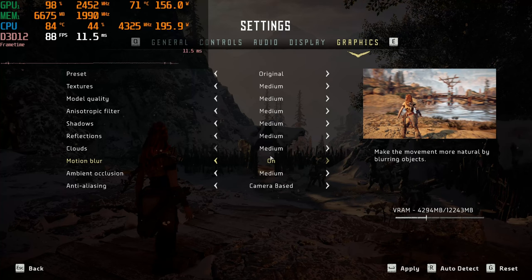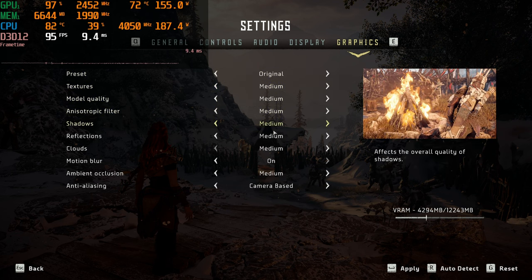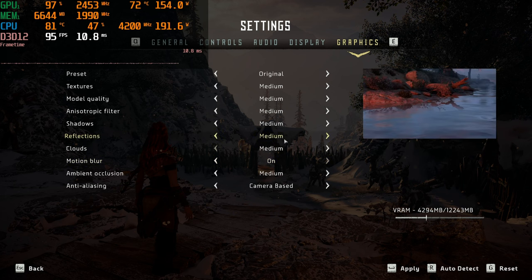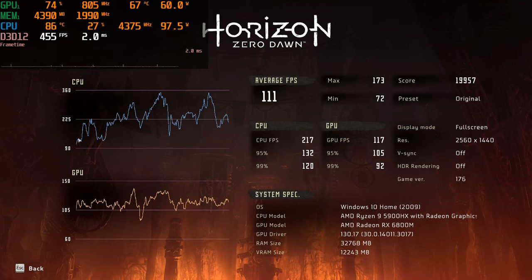Alright, let's move on — moving on to medium now, or as they call it, original. We'll just cruise around here so everyone can see what the settings entail. For the benchmark on medium: the CPU and GPU line graphs of FPS look good. We got 111 average FPS, a max of 173, a minimum of 72, a score of 19,957. The preset was original, and all of this stuff is exactly the same. So with that, we'll move on.